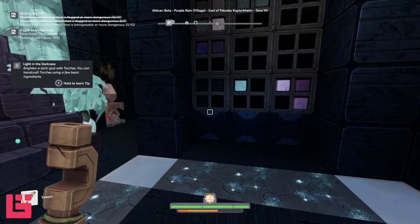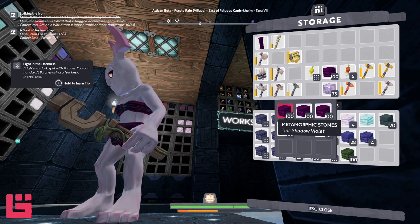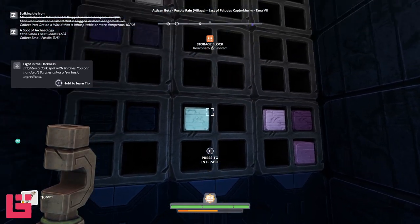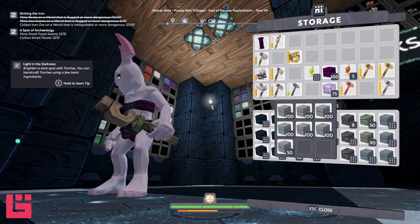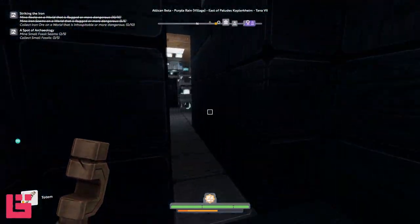So in order to make that pole, we need some metamorphic rock — or metamorphic stone. I've already got some here in my inventory. I'm going to turn this oxide gray into metamorphic. Right now it's in rock form, so I'm going to turn it into stone.